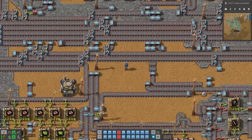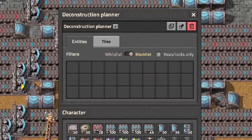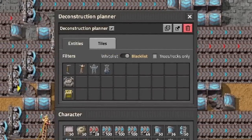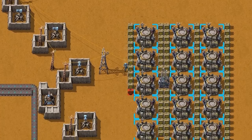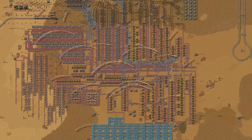Create a deconstruction planner with old D and open it with right mouse button. You should set a filter to leave power poles, roboports, and logistic storage chests alone. Now just build a huge warehouse for deconstructed items and start deconstructing everything.